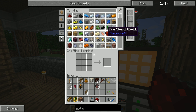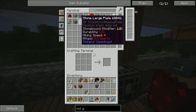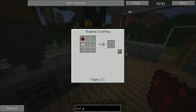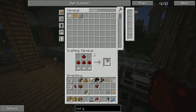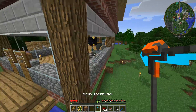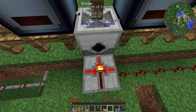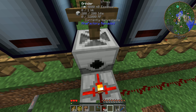We craft a conductive plate and three cathodes for the NOT gate. We place the NOT gate directly on the block behind the grinder with the input facing the redstone line and the outputs facing the grinder. You can see all three outputs are currently emitting a redstone signal, so even if we power the grinder right now it won't do anything — it's receiving a signal telling it not to work. All we need to do is run the redstone up and around to connect everything.